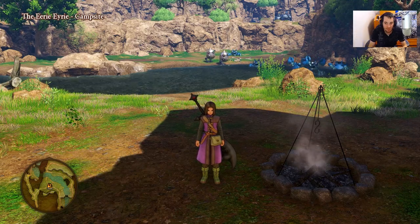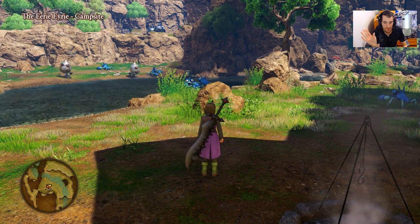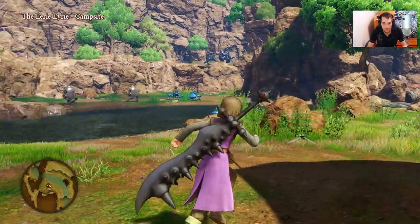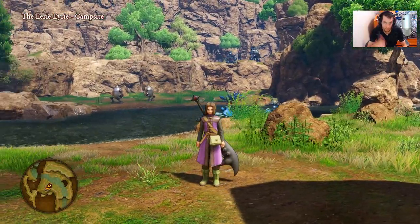Hello guys and welcome back to another episode of Dragon Quest XI on Shima's walkthrough. This is not the actual walkthrough part of the game — this is just to show you guys where to get bunny tails, which are going to increase your drop rate for rare items that we're going to use for farming seeded skills.